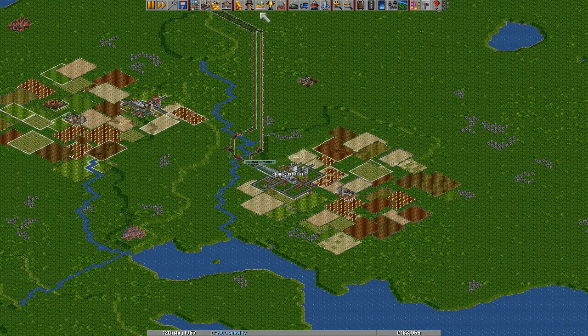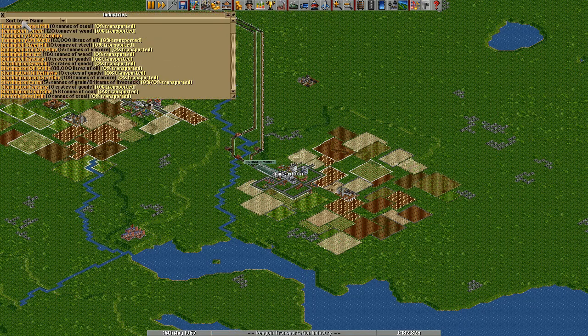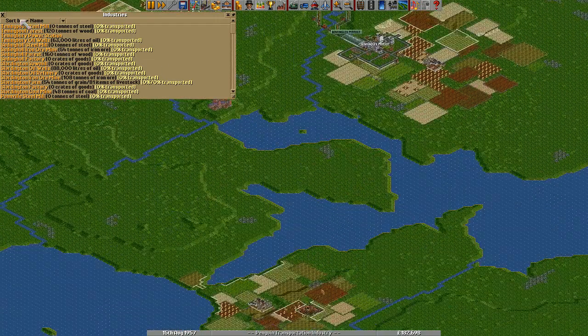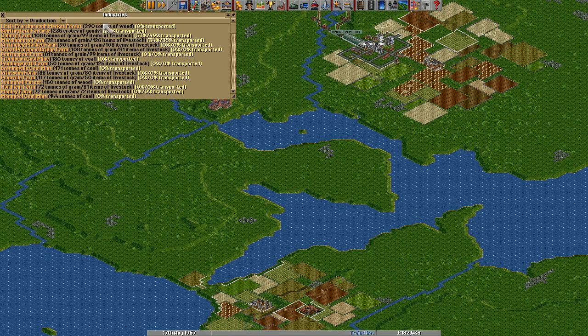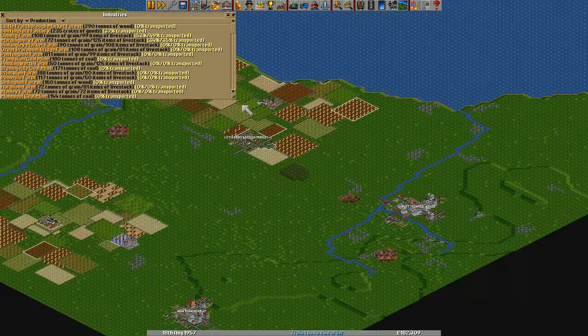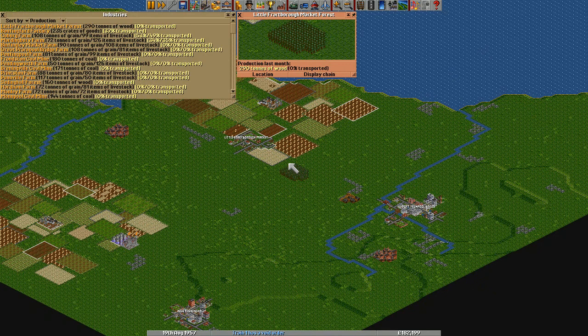In order to find the oil, we need to sort these by production, so we can actually see who's producing a lot of stuff. There's something odd going on with this one — it's producing so much wood, I'm not quite sure why.